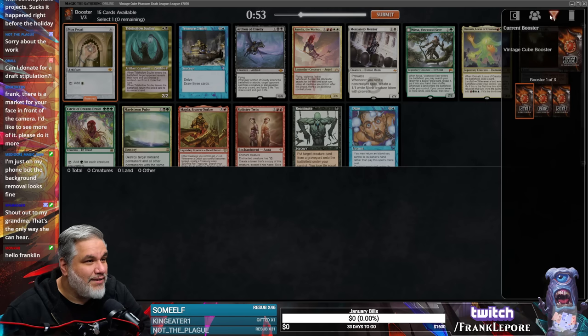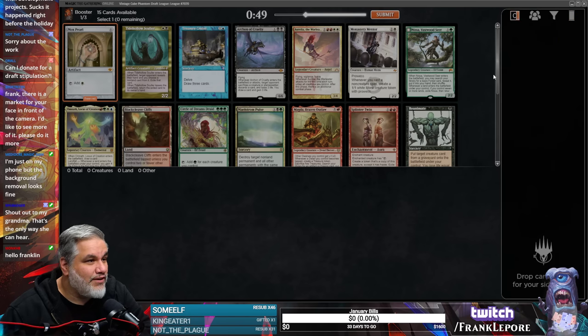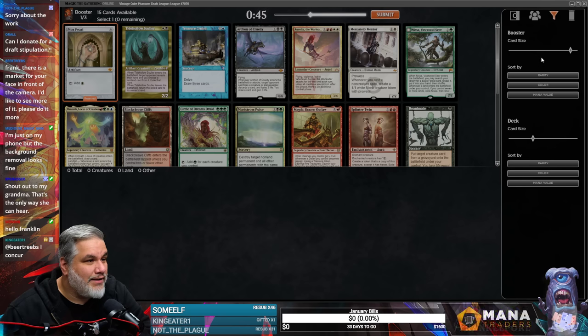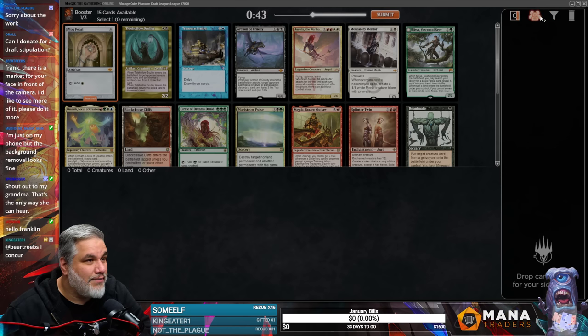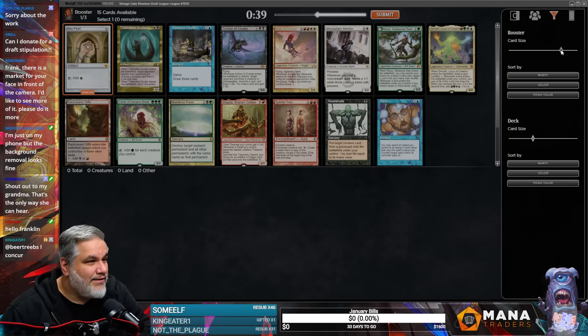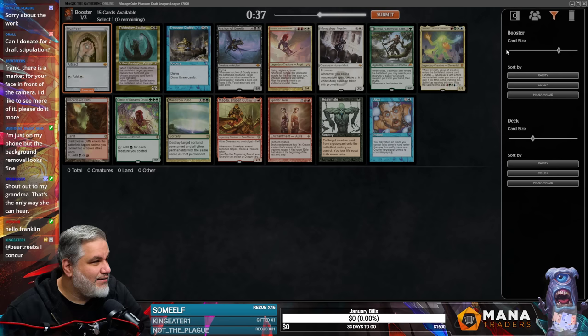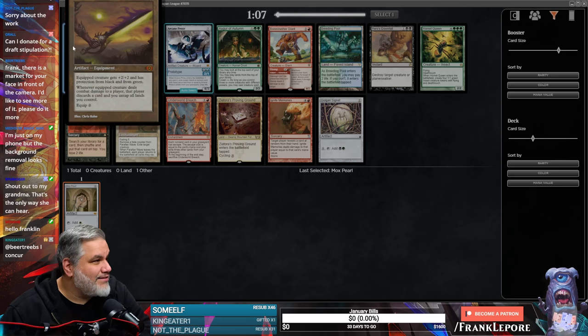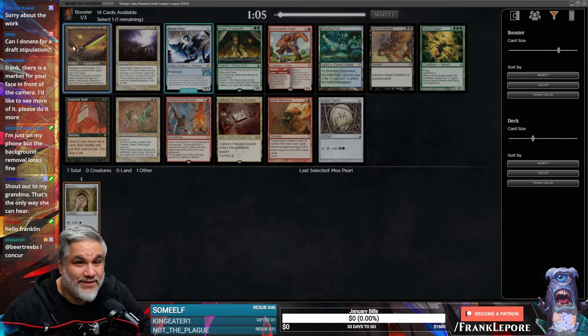I also like having my sideboard up, so I'm going to open side portals. Can I make the sideboard bigger or smaller? God, it's been so long since I've played Magic the Gathering Online. All right, we're going to take this Mox. I like this old border sort of feast and famine — that makes Papa happy.